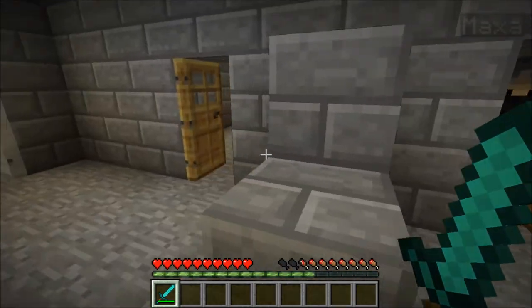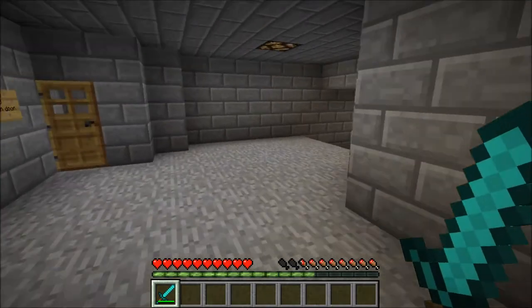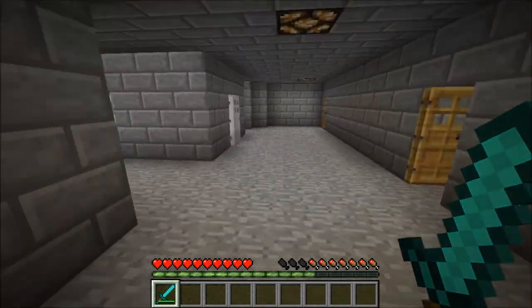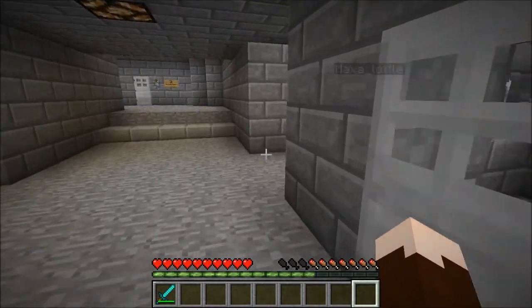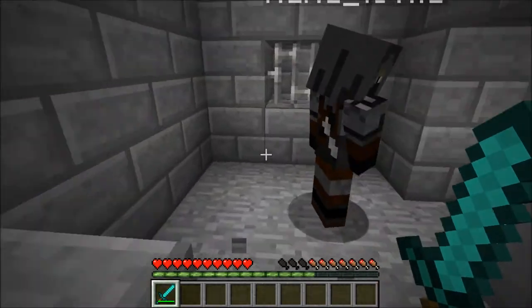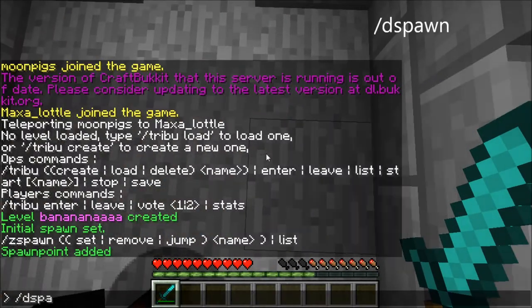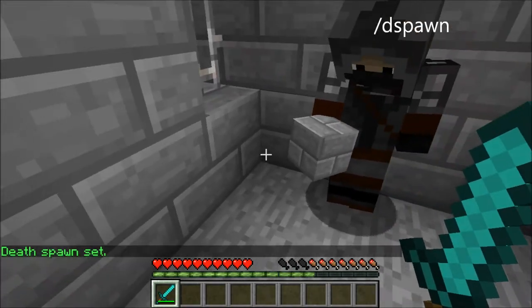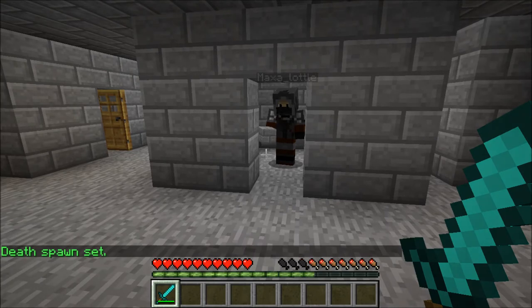How do you set the death spawn? The death spawn — that's quite simple. It's just slash despawn. Death spawn set. So now when you die, you will appear there.